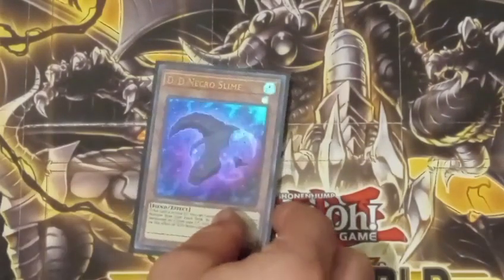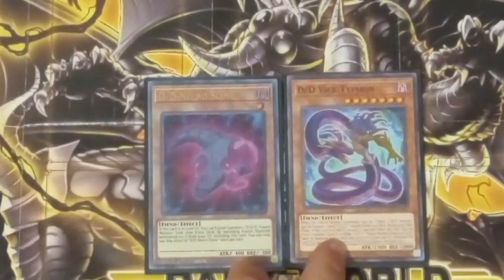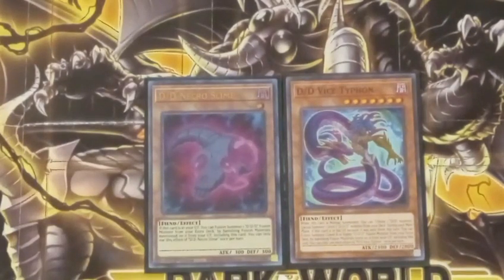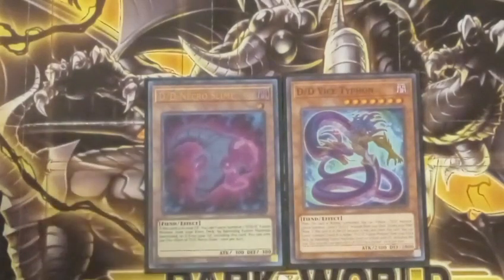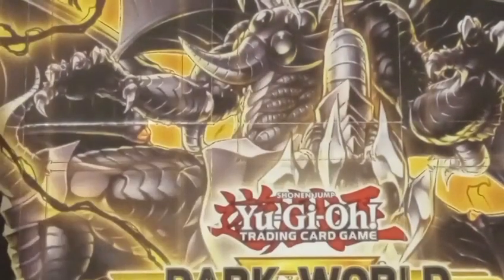Next up, DD Necro Slime and DD Vice Typhon. These basically have the same effect, but they are both hard once per turn — that's why you play 1 of each instead of just 2 Necro Slime. Basically, whenever they are in the graveyard, you can banish them to Fusion Summon a DD. If you're using Vice Typhon, however, the DD has to be level 7 or higher. And Vice can only use that effect the turn it was sent to the graveyard.